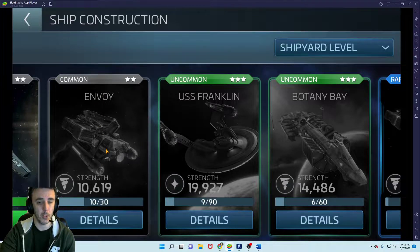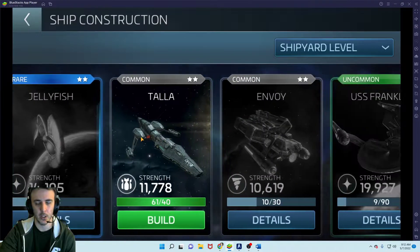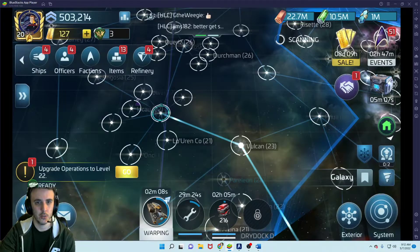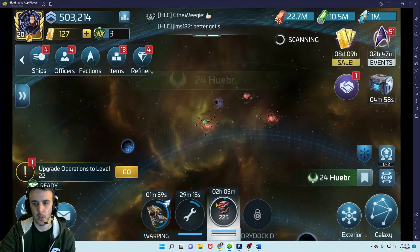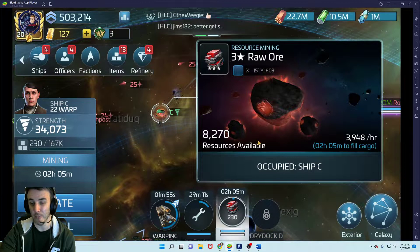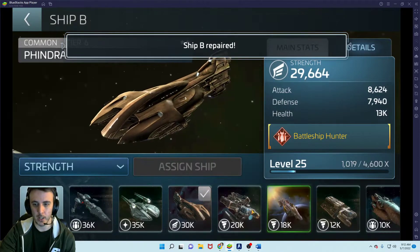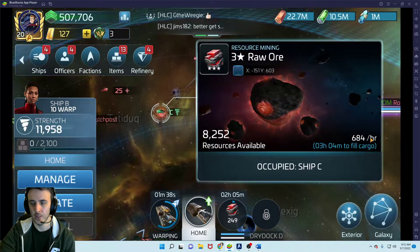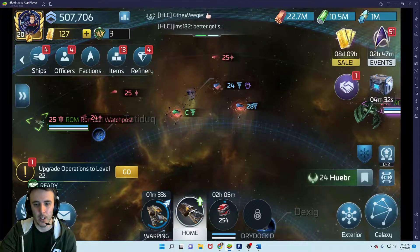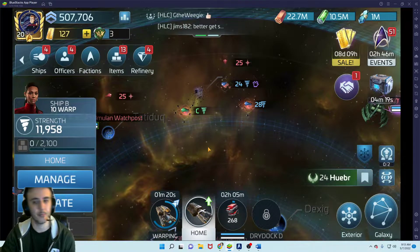You start at level 16 with the Envoy, which is a much, much better mining ship than what you had been using with the Fortunate. The Fortunate is slow, has limited cargo capacity, and a very low mining speed. The Envoy is much better — around 160,000 cargo capacity. On a G3 mining node with the right officers, it mines about 4,000 an hour, compared to the Fortunate at around 600 an hour. Even upgraded with the right officers, the Fortunate would be about 2,000 an hour. The Envoy greatly improves your mining capacity and has much higher protected cargo, so you can stay out in the field longer.